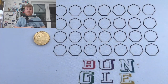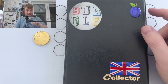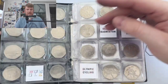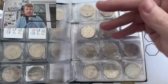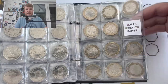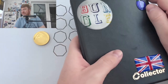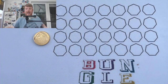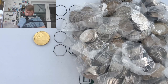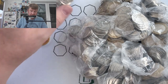Hello everybody and welcome to another episode of Bungle Collects. You've joined us right bang in the middle of a five episode series — this is episode number three. I'm trying to find every single 50p and £2 that you can get in circulation. I need Kew Gardens and some Olympic coins in the 50p section, and all I need in the £2 section is Commonwealth Games Wales.